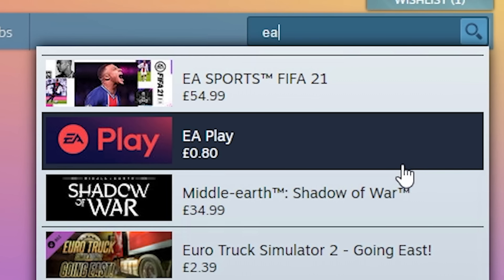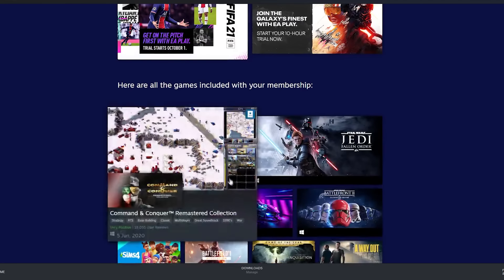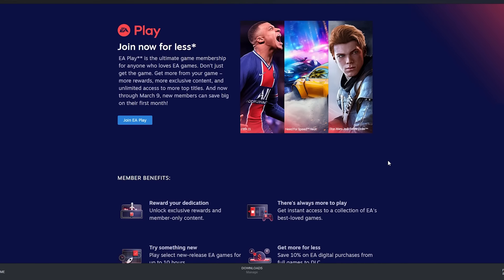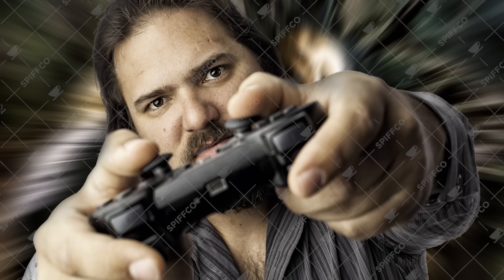The feature that we're exploiting today, ladies and gentlemen, is the lovely and wonderful EA Play. It's a service which has been available for EA for quite a while now, but it's recently been released to Steam. What exactly is it? Well, it's a monthly subscription service where you basically pay a small amount each month or over a year to gain access to basically all of the EA games. It's not too expensive and the games can be quite good, so it might work out saving you a fair bit of money. However, we're not here to save ourselves a bit of money. We're here to spend basically no money and gain a whole bunch of games for free.